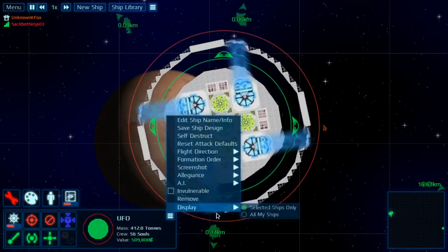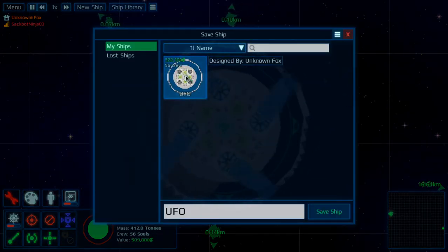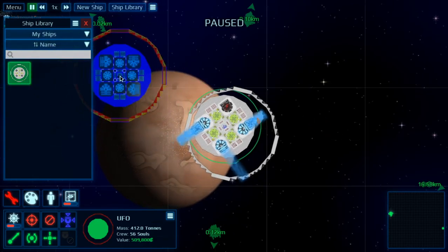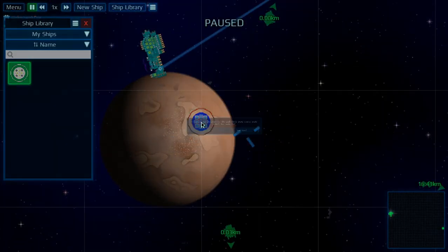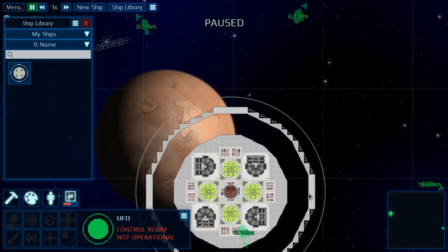Now you can't save it because now it's technically two ships. It only works when it was spinning because I need something to push off of. Now it says I have it — ship library. This ship design is illegal. It doesn't work when it goes off center. The pieces aren't connected — if pieces aren't connected and I spawn it in, it goes in as one, but they're not connected. That counts as illegal.